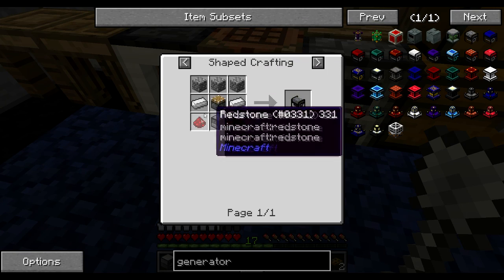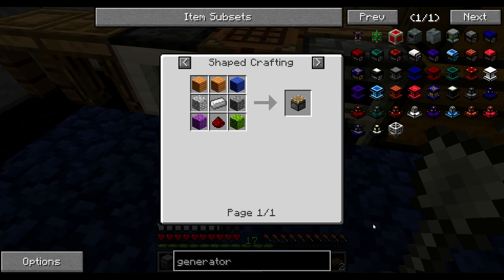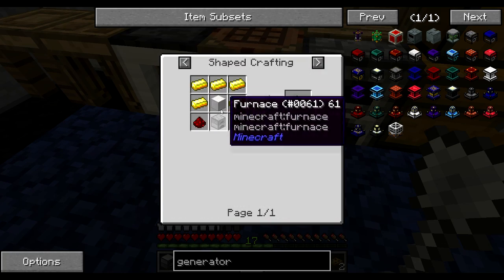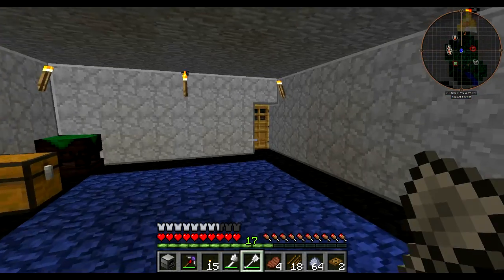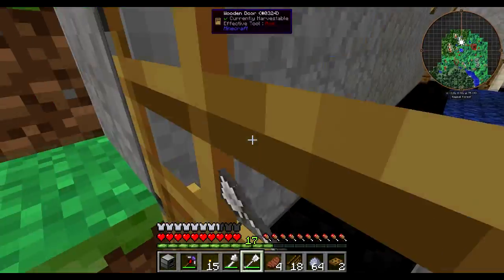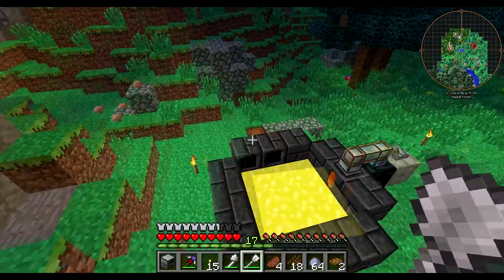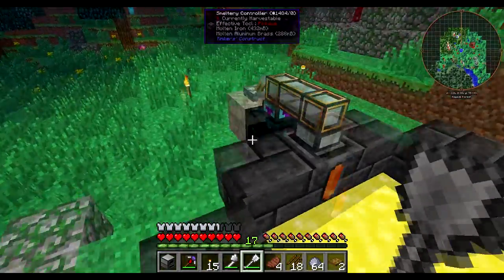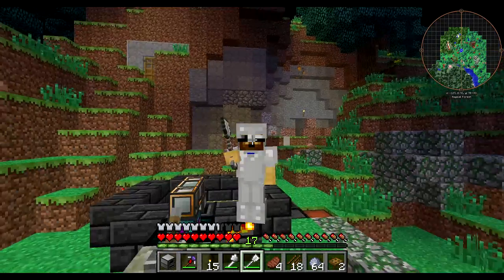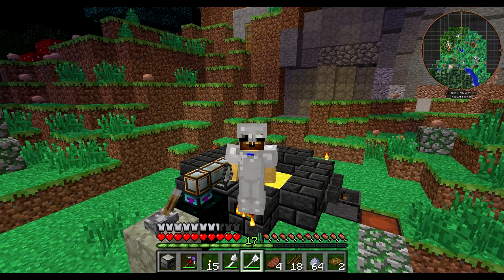That's a lot of iron for that. Lava generators — gold. Because we got a ton of lava we can use, of course. But I'm going to have to cut this episode short because I am going to hang out with some friends. We got a lot of stuff done today, so until next time guys, bye!